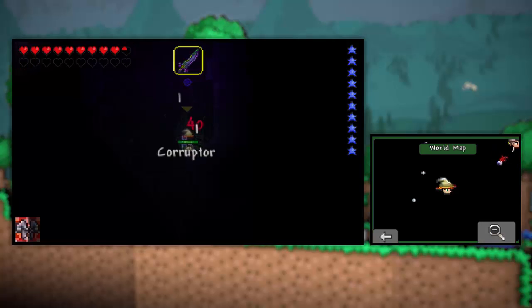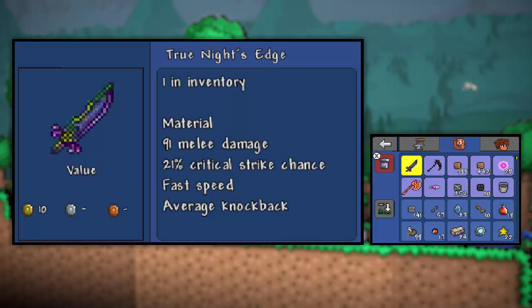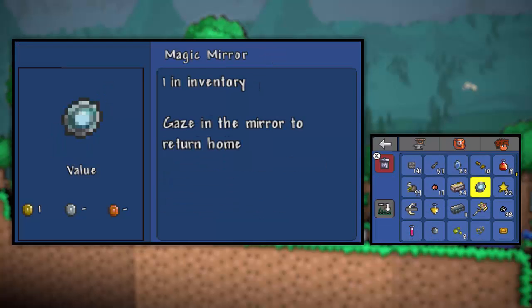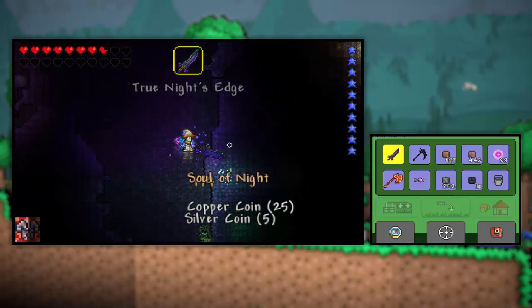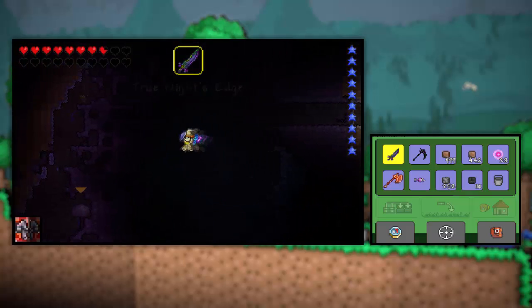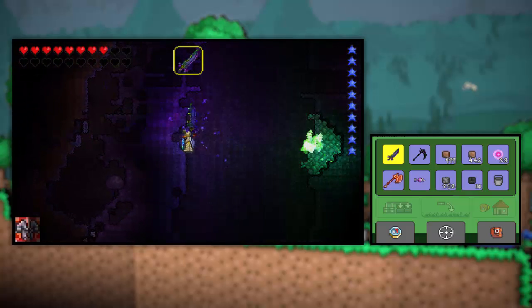Oh! There's a Soul of Night right there! Cool! I didn't even mean to go in there. Let's get rid of these blink roots - we do not need those. Soul of Night. Did I say Soul of Light earlier? I meant Soul of Night.